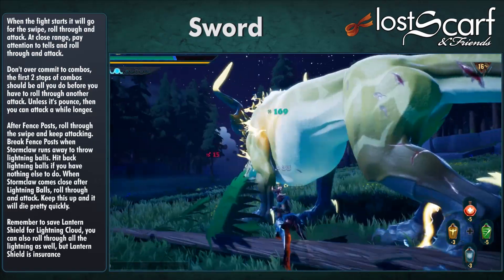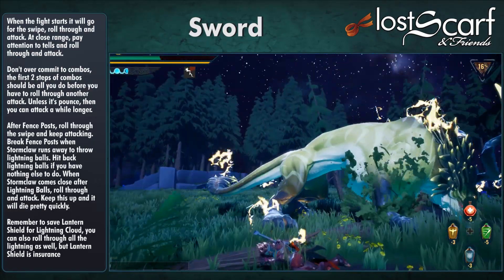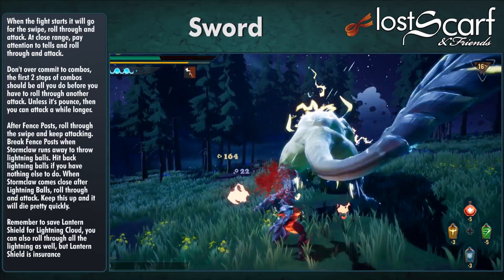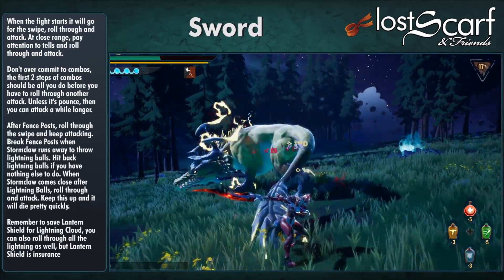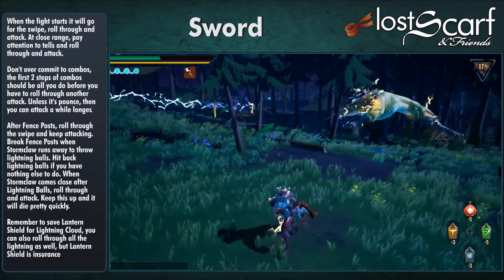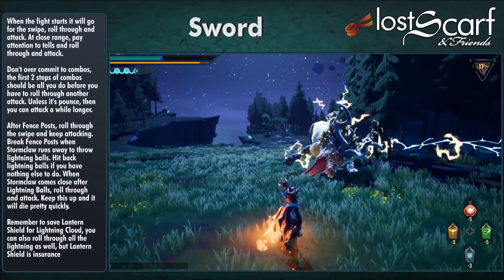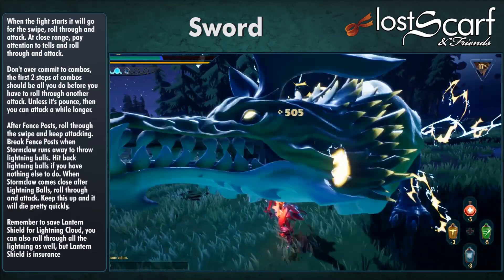Fighting Stormclaw with the Sword: roll through the swipe at the start, then attack and keep beating it up. At close range, pay attention to tells and roll through attacks. Don't overcommit to combos — the first two steps of a combo should be all you do before rolling through another attack, unless it's Pounce, then you can attack a while longer.